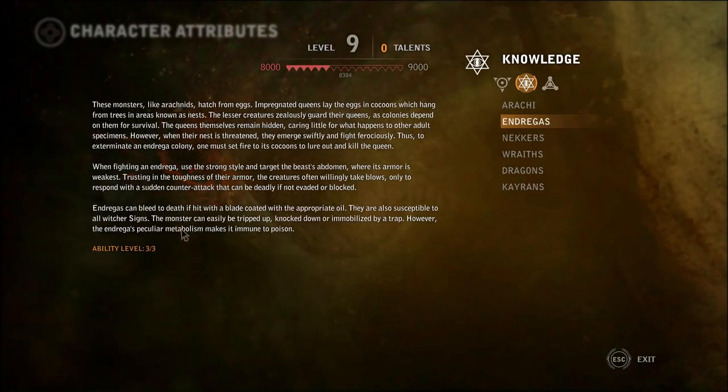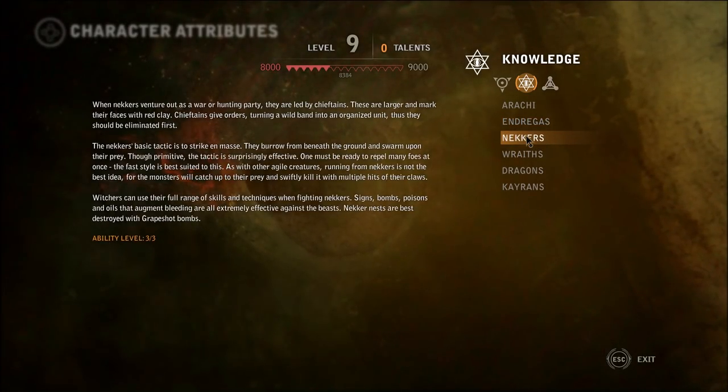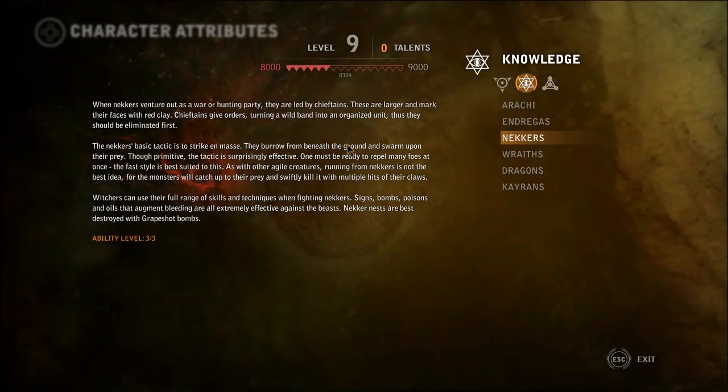So this is like the best game entry ever. This is a really strange place to have it - I feel like it should be with the glossary, but what do I know? Okay. Neckers? I feel like we know how to fight them pretty well already, so I'm just gonna skim past this part.